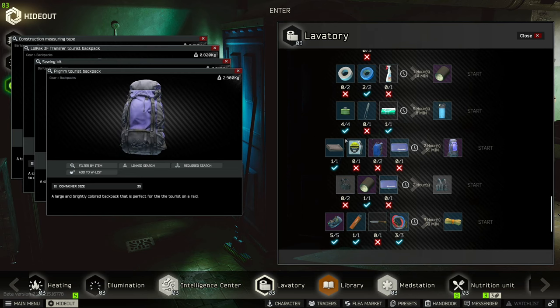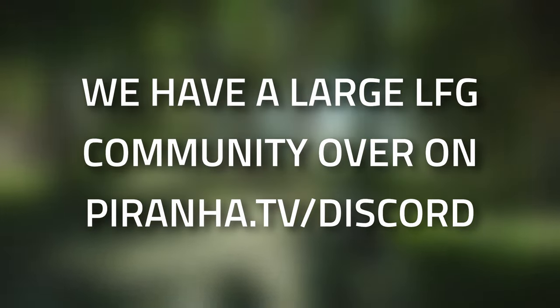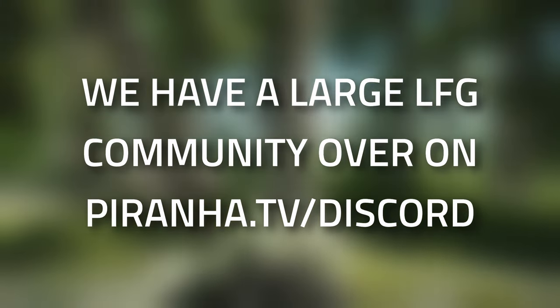The ski hat with holes for eyes cannot be crafted — there is no crafting option for that one. You do have to find it on your scavs. If you're struggling with this task or just generally want to find people to play with, head over to piranha.tv/discord.